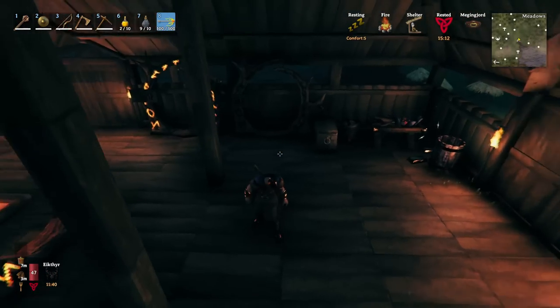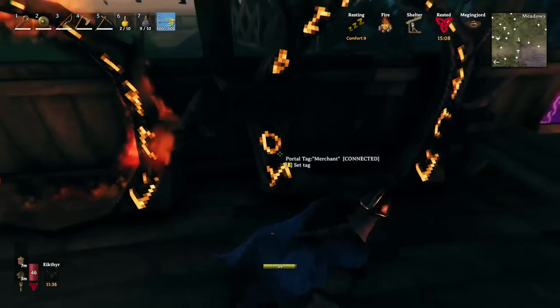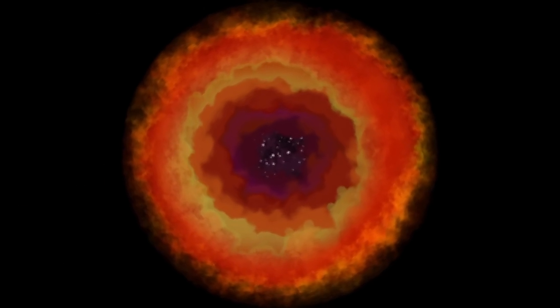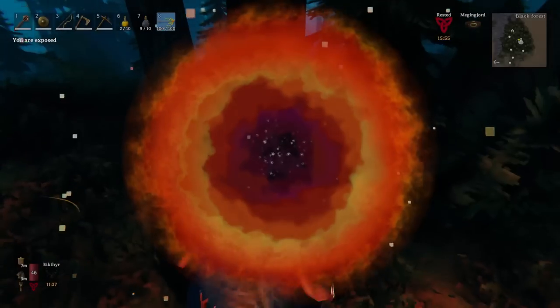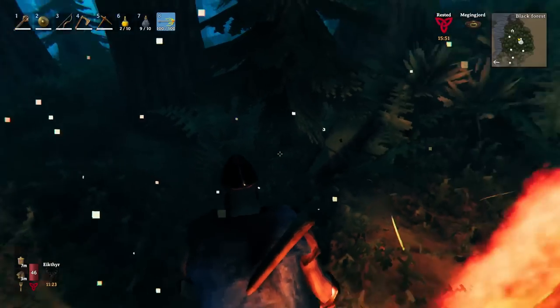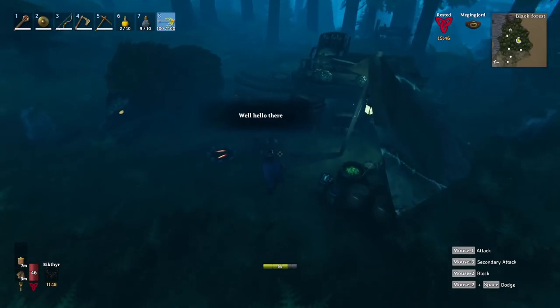I think we're ready to head back out. I have built one here for the elder so we can have that ready. But we are going to go head back to the merchant. Before you go through this portal, there are a few things that you should make. We want to have the fire arrows for sure, and we want to make sure that we can build another portal. When we go in here — hello there.